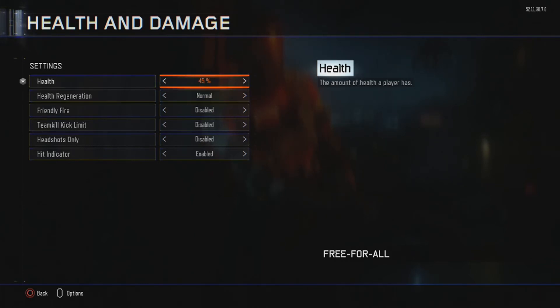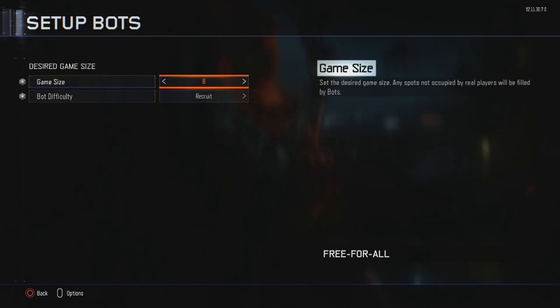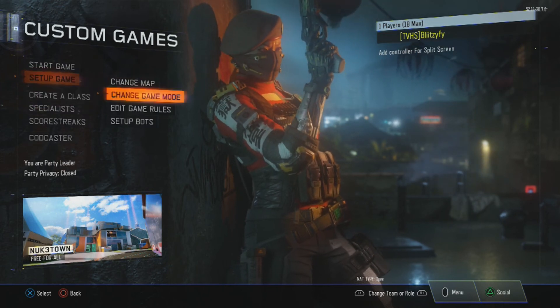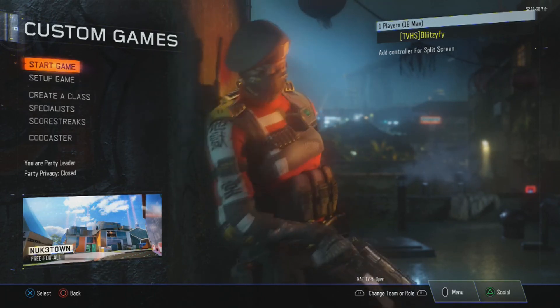I usually only lower health when I'm 1v1-ing someone and don't want to deal with hit markers, especially with the Locust. For bots, I like to set them to Recruit difficulty — you can use Hardened if you want a challenge, but I'm not the best. For game size, I usually go with 8 bots. I like to play on Nuketown since that's the most common map I play on, but you can change it up to practice on other maps.